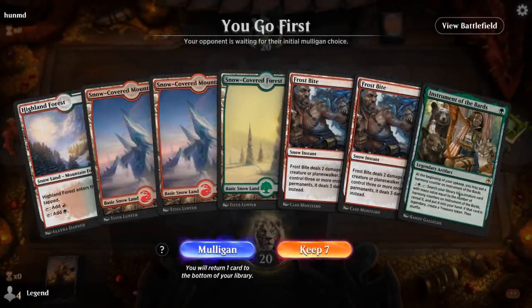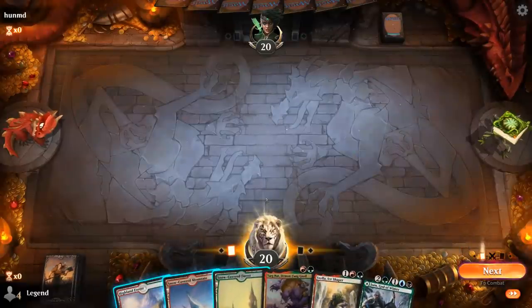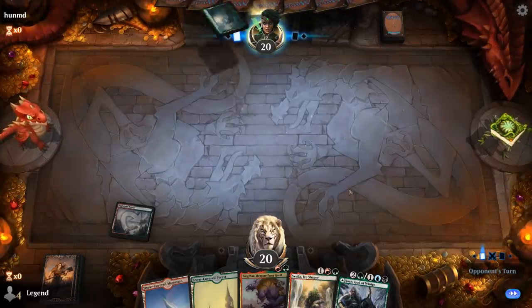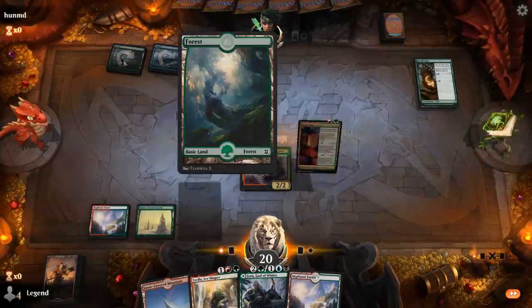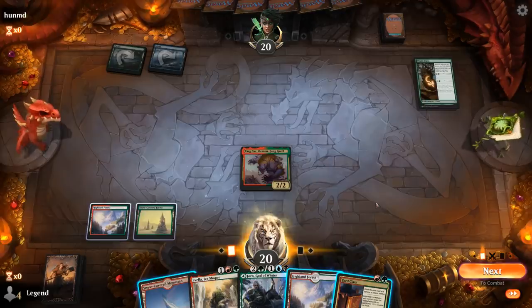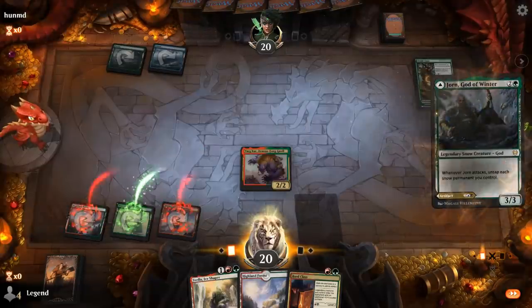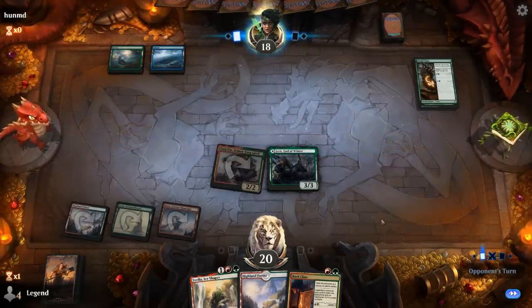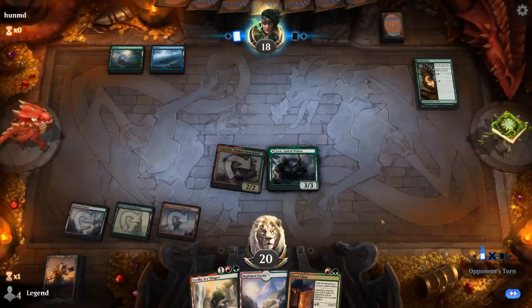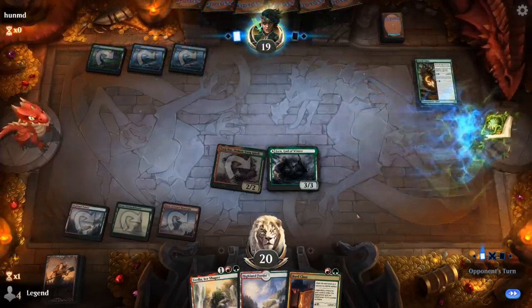Alright, we're on the play and our hand is pretty barren — no creatures, Instrument is probably too slow. We'll take a mulligan. Not the most exciting hand but we'll try and make it work. Plenty of snow lands to synergize with God of Winter at least. Opponent is blue-green with a Druid class, so might be more of a ramp deck. Bard class is an exciting draw! I think I still play God of Winter since we can make use of that extra mana next turn. Hopefully we get a good attack in so we can level Bard class and still play Zvela. Zvela is also a good mana sink to synergize with God of Winter — we can float our mana from our lands with the attack trigger and essentially get double the mana.